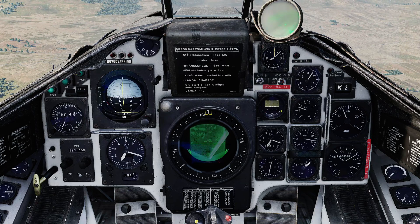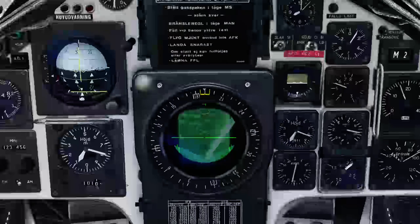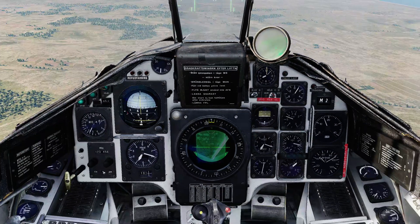Now we get the actual aiming symbology. We have our course line — we need to align this with our target — and then we have this little target line at three kilometers from us. The way the system works is simple: once we're approaching the target, we unsafe our trigger, then simply fly to place this cursor on the target feature we're seeing on the radar. As soon as it's placed on the target, we pull and hold the weapon release trigger, continue to fly straight and level aligned with the target, and the weapons come off automatically. We'll get the standard range indication line on the HUD — it'll flash two seconds before release, and then we'll get the filled last red light in the cockpit once all weapons are away.